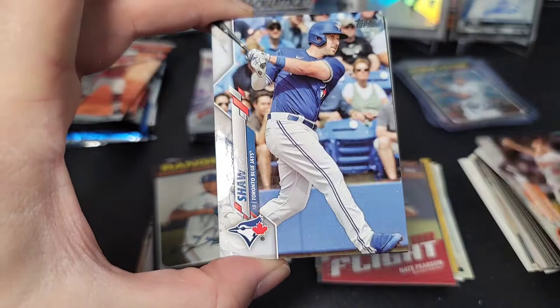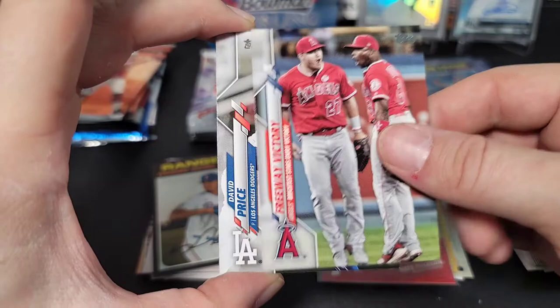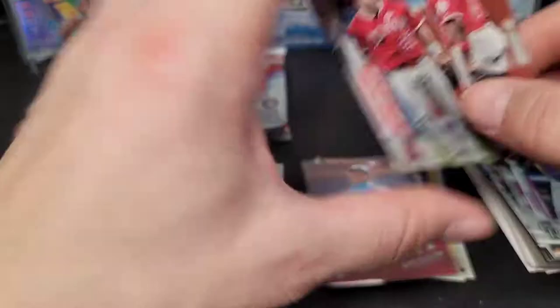2020 Update Series hobby pack — one auto or memorabilia card per hobby box, so let's see if we can find a short print or something crazy. Lane Thomas, a Freddie Freeman Victory insert — kind of a cool card actually. Checking the card numbers... 590. That was just a base pack. It happens.